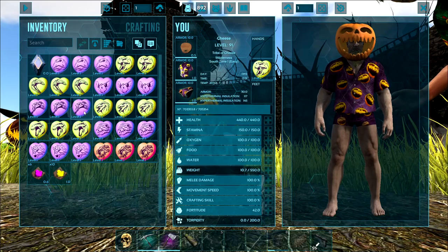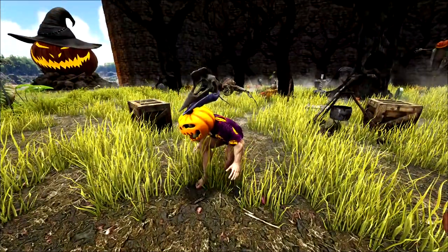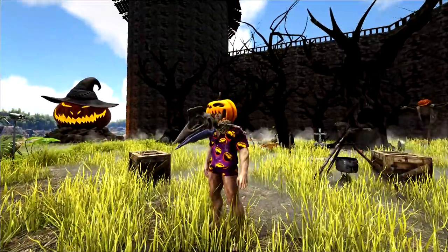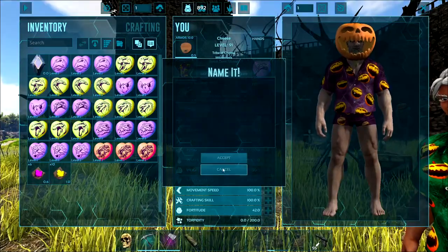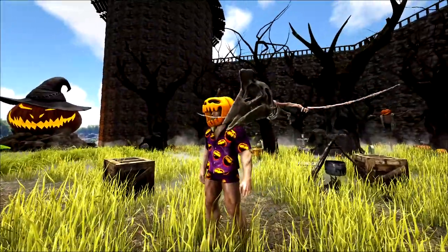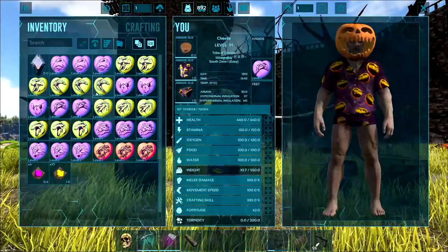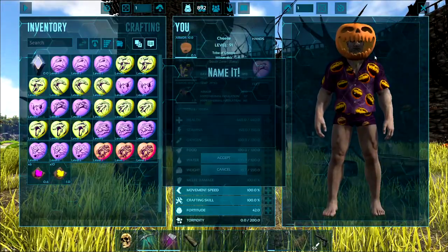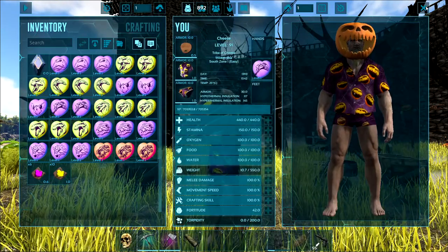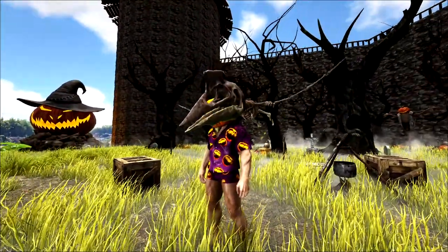I'm going to save the Giga for last. Let's check out the Quetzal. Skeleton Quetzal — oh, he's up here. Look at him, he's pretty cute. This one's got a blue jaw — look at the little mohawk. I pity the fool that don't ride me on a Quetzal — I carry all your stone. Mr. T reference. I didn't get any really particularly good colors on my Quetzals, but those are the Quetzal. Pretty cute.